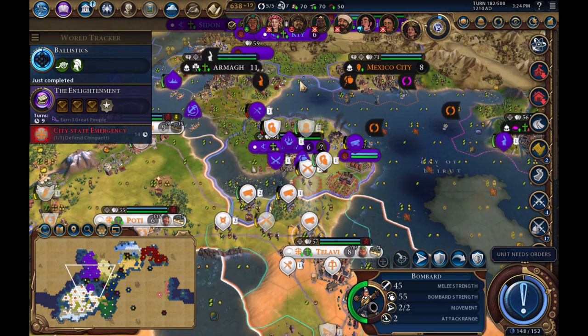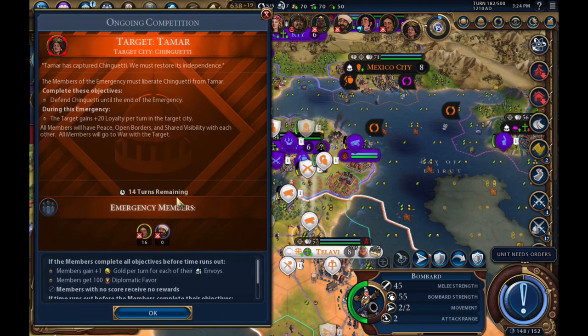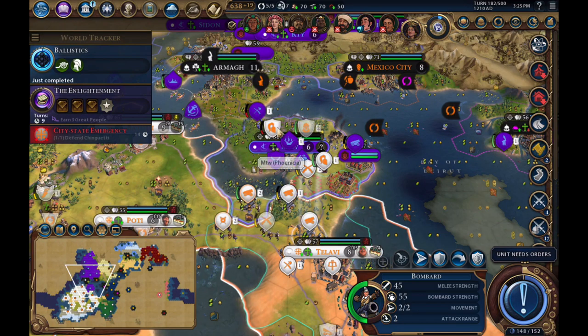They declared war on me in order to take Chinguetti a little while ago. I had held off because loyalty had never changed — I never wanted to make war with them.